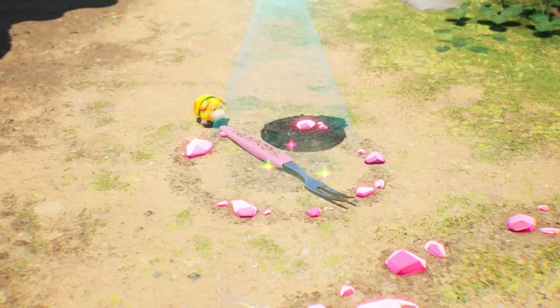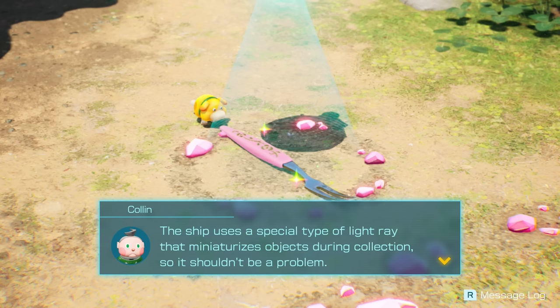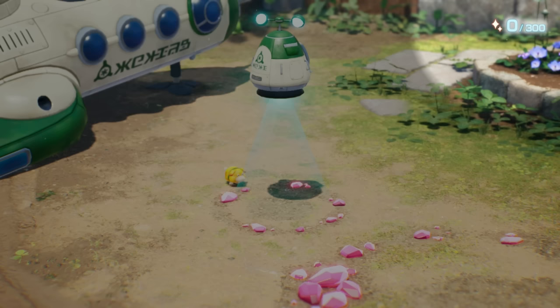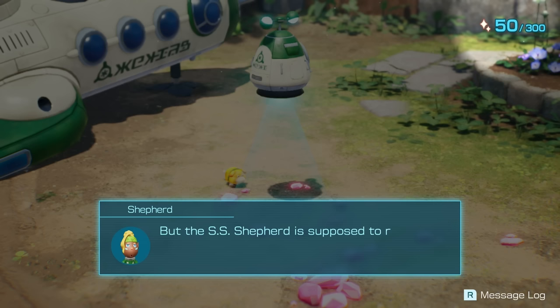The ship uses a special type of light ray that miniaturizes objects during collection, so it shouldn't be a problem. I'll examine it with the sensors on the SS Beagle right away. Let's hope it contains the type of energy we need. Oh wow — 50! Yes, energy detected. If we can collect 250 more units of sparkling, we may be able to restart the SS Shepard.